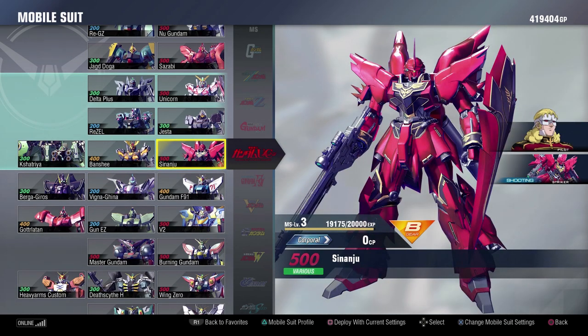The Sinanju takes all of my complaints from the Sazabi and answers them. The Sazabi felt a little slow — the Sinanju does not. The Sazabi felt a little bit clunky in this game for me. The Sinanju does not have any of those problems, and I think the Sinanju is quite a bit of fun to play around with in this game — one of my preferred 500s for sure.